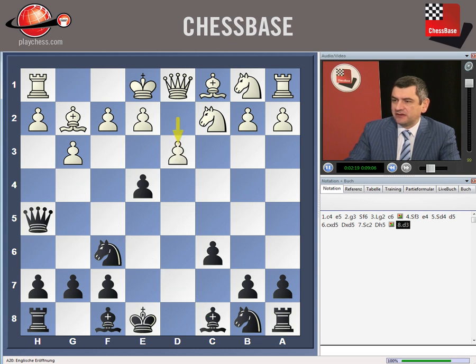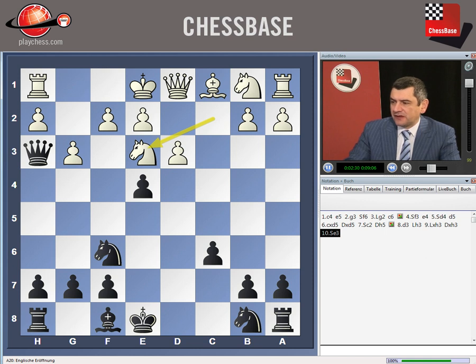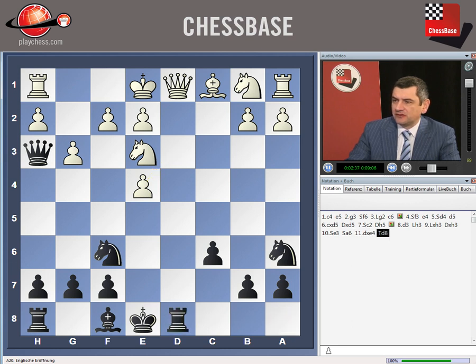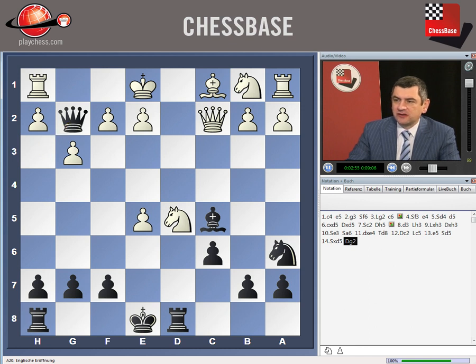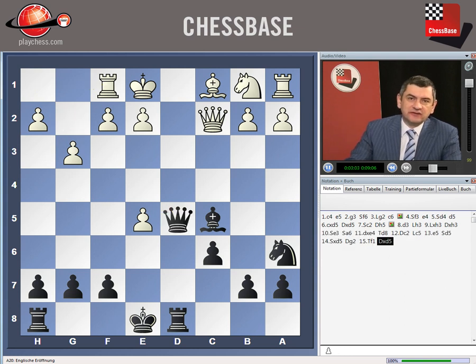Here after Qh5, Navara against me played d3. The game went Bh3, Bh3, Qh3, Ne6, De4, Rd8, Qc2, Bc5, and after e5, Nd5, Qg2 — a very important intermediate move — Rf1, I should simply take here with the queen on d5. The picture already shows that black is much better; I will take a pawn and still have this very strong initiative.